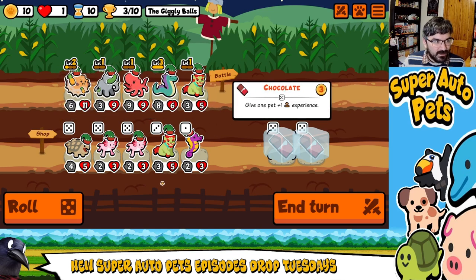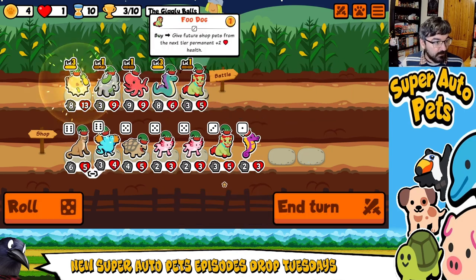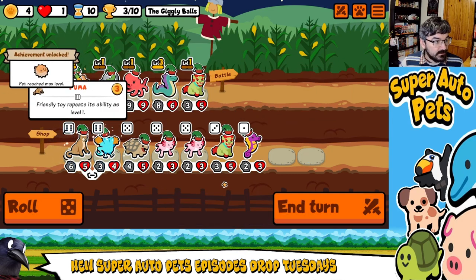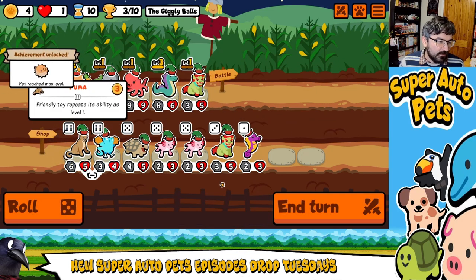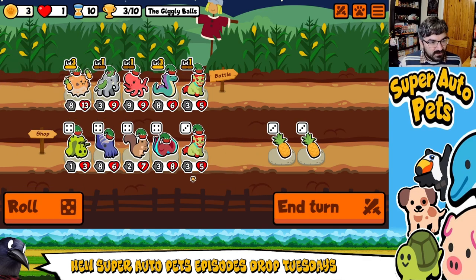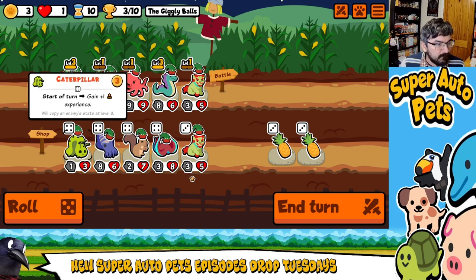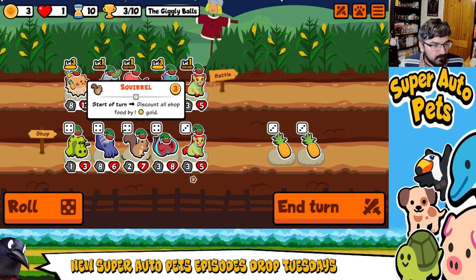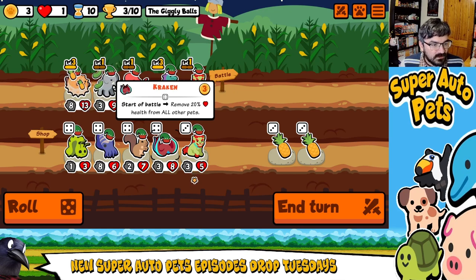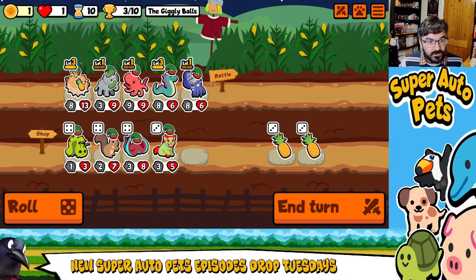Let's get puffer fish up to level three first. Both of those level six pets are just not useful for me. I've got nothing particularly good here, so we're going to sell Food Dog and bring in Cuttlefish. That was a dramatic chord!